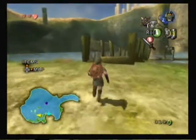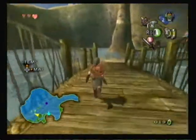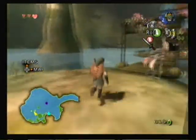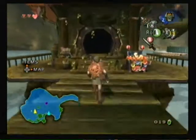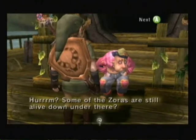Luckily, you already know where he is, because I didn't show you where he was while in the twilight. You can see where he is, but I decided to skip that because you don't get any special cutscenes out of it. The reason why I collected 10 rupees earlier is you have to talk to this guy in order to get up out of the lake.